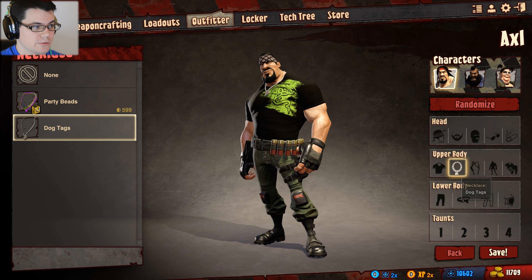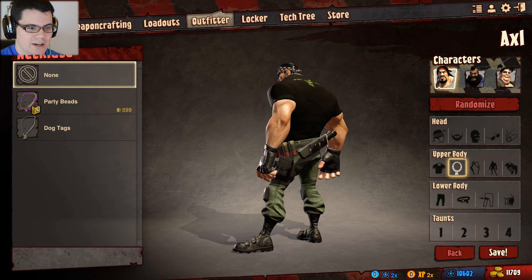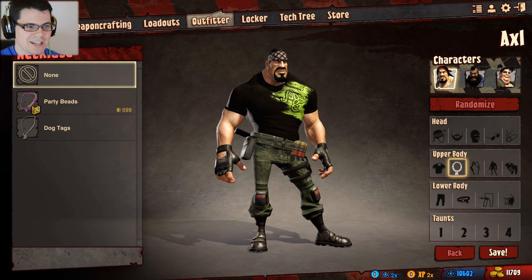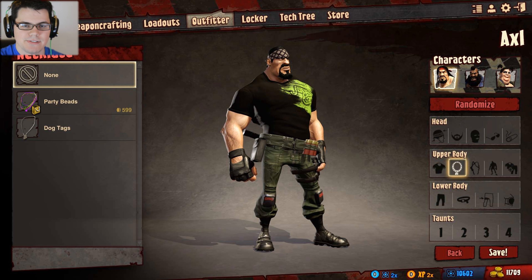As far as the jewelry goes, I'm going to take the dog tags off because I don't feel like they have anything to add to the outfit. All in all, I'm kind of liking that — at least it's a little bit different, something a little different than the beta t-shirt, which I got by participating in the beta in case you didn't already know that.